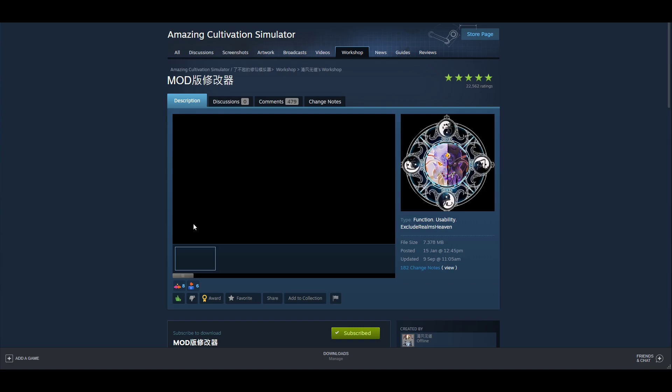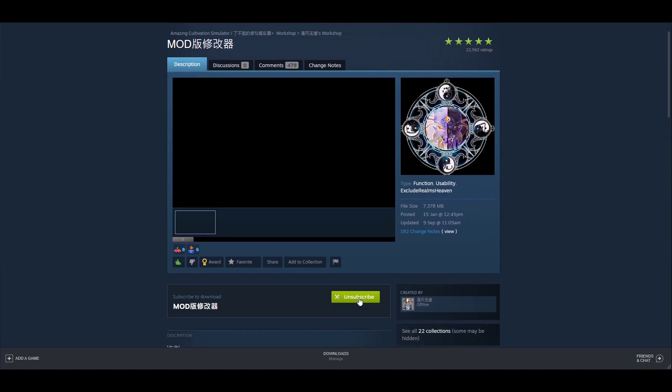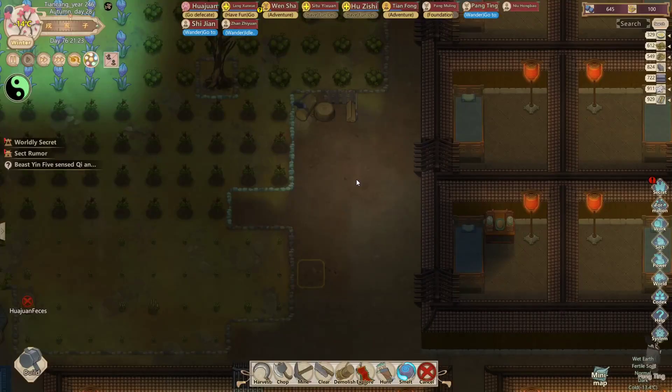Just go to your Steam Workshop and click on the top rated all time. You should see it on the left side. Press Control and Shift to open up the menu.